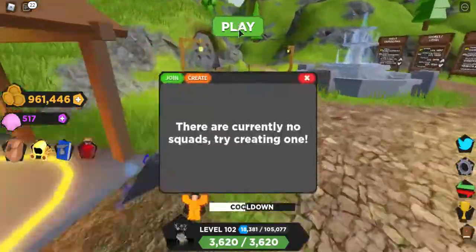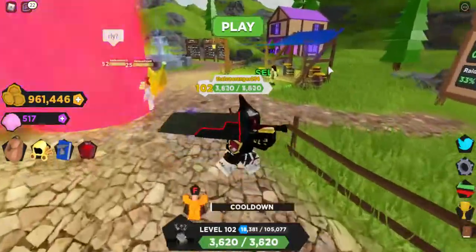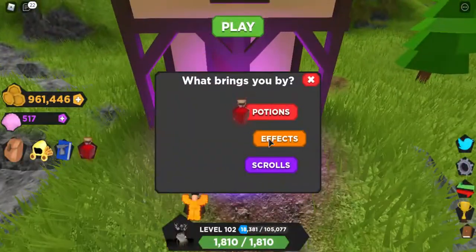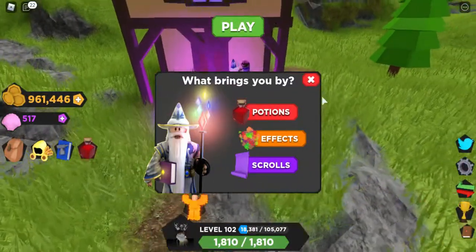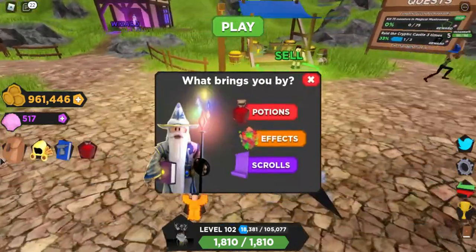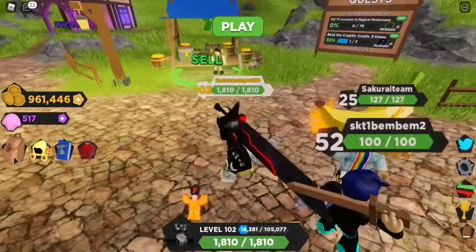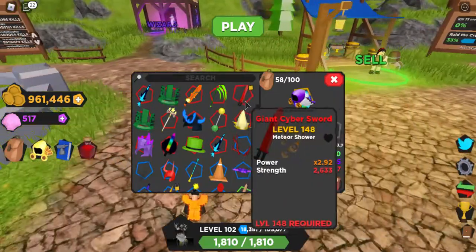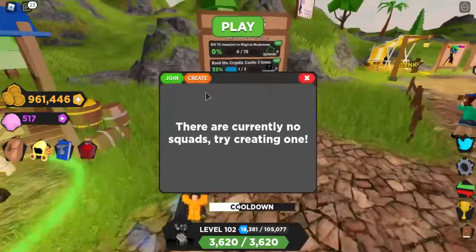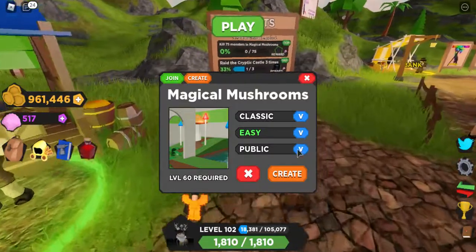They also had a couple of updates — some new effects, some new codes and things like that. I've got some of the rare effects; I had scrolls but I used them. And I have this giant Saber Sword. I need to do Magic Mushrooms, so I'll just go solo.